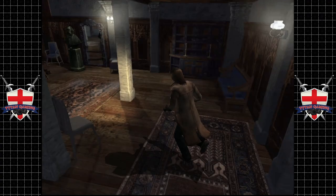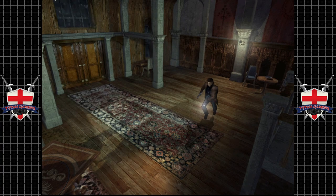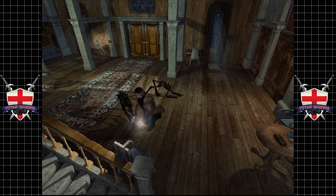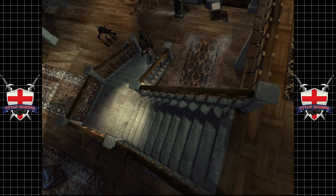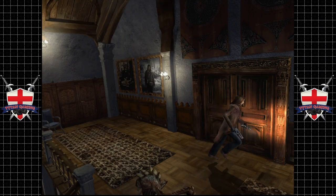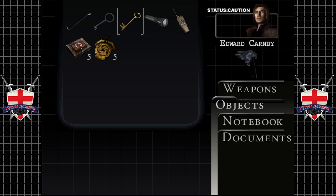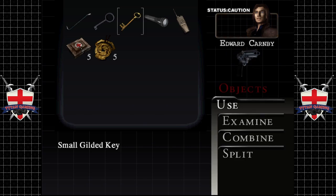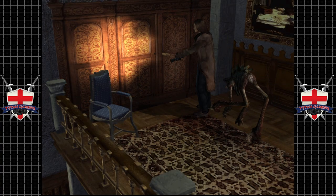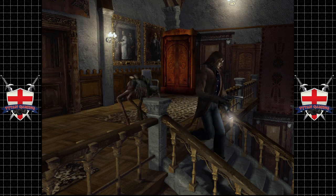We've got those things — do we want to fight them? Probably not. We are just going to go upstairs. Get the hell out of my face! I don't like the fact that enemies can follow us up the stairs — do not like that at all. Door is locked.